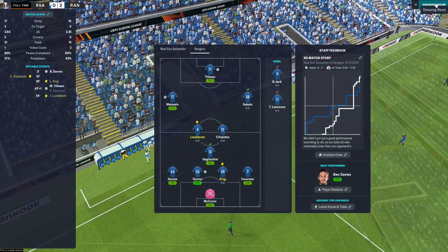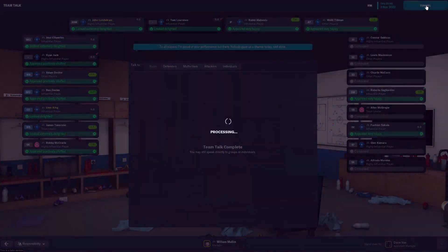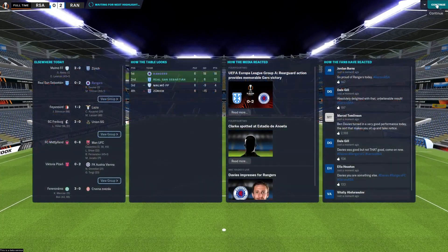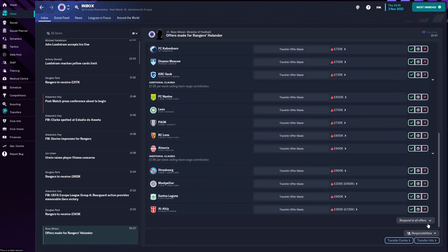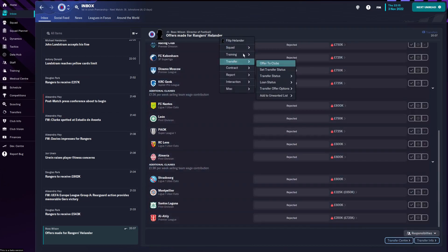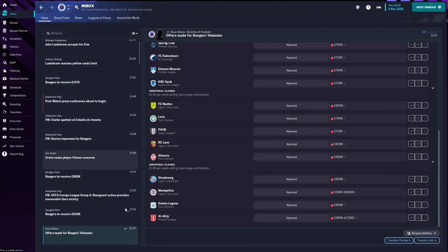So that was a pretty decent victory. It wasn't the most exciting match but we ran out 2-0 victors. We finished the group six from six with all 18 points. We're also going to sell Halander - by the looks of it we're going to lose a lot of money on him because he wants to leave as he doesn't feel like he can play for the club. I might try and offer him out; he's worth 1.9 so I'd be happy with at least 1.5.